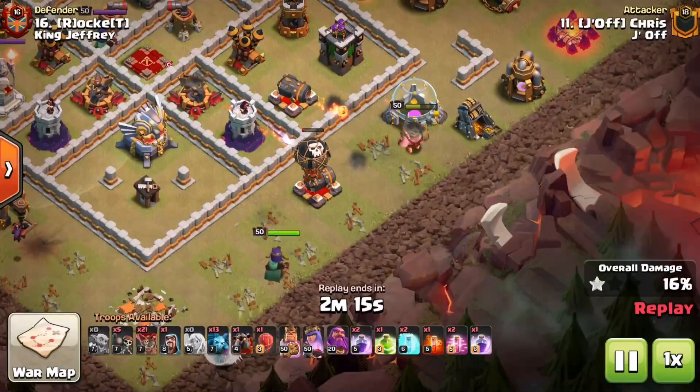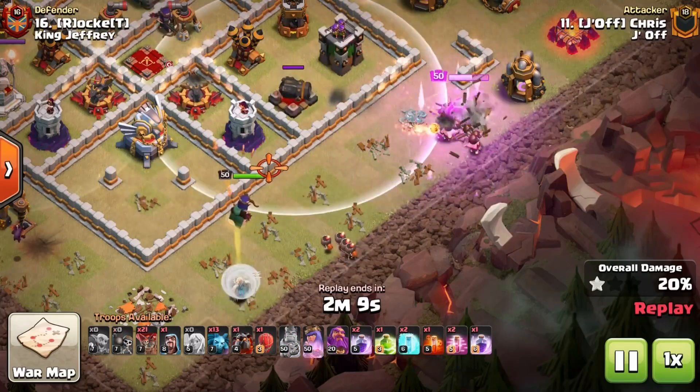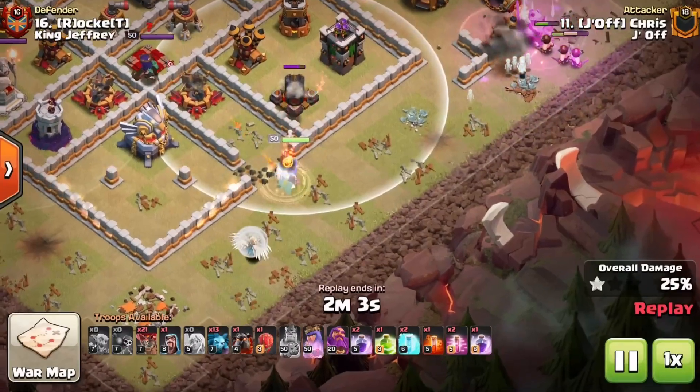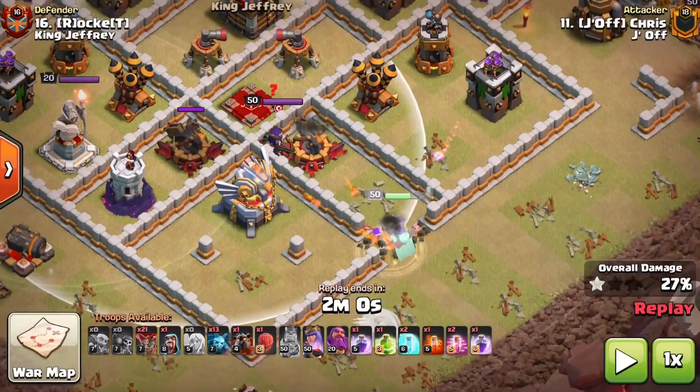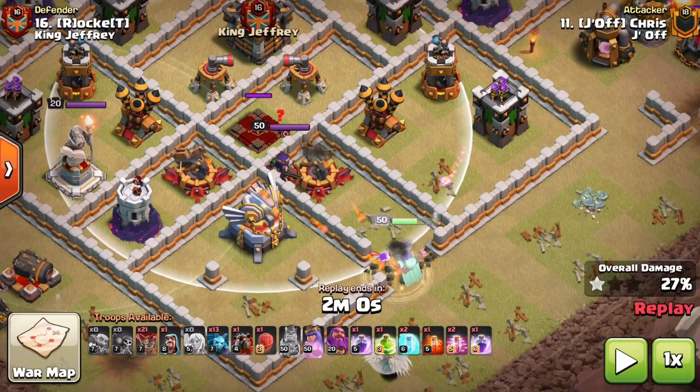The King has two jobs: clearing trash so the Queen gets forced into the base, and tanking defenses out in front of the entry so they aren't shooting wall breakers. He gets the archer tower and cannon to tank, then enters the front of the base. When assessing a Queen charge, you want to know if there's enough healing to keep her up — here she's under two crossbows while engaging the enemy Queen, so you need a plan for that.